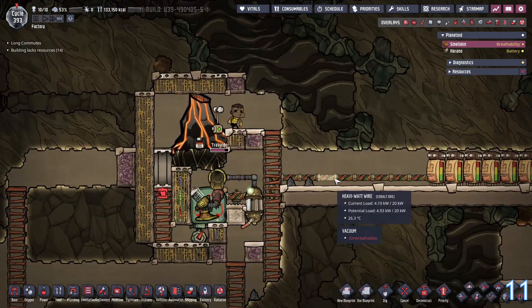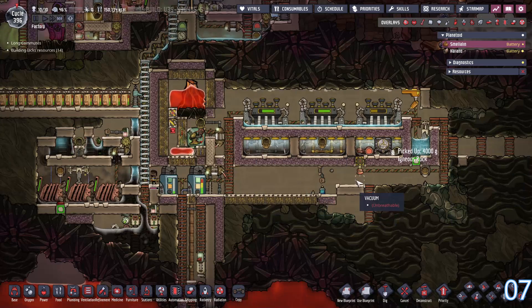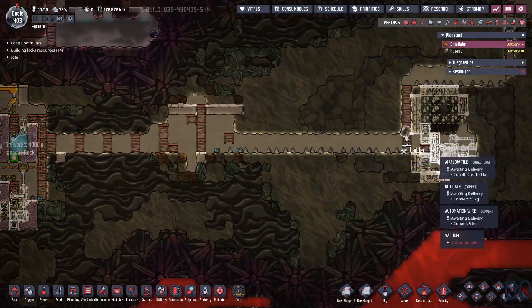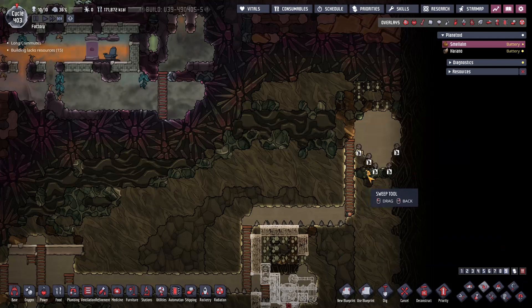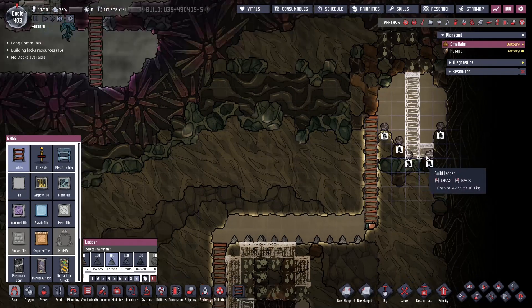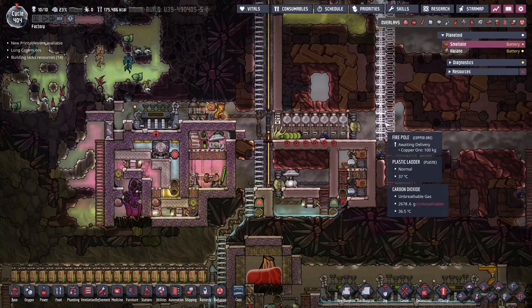Trovaldo, are you done yet? Finally. We're gonna prep to build a second turbine hole here — it's a little bit of a different design. Now he can finally get to work. We're gonna need to get this coal ASAP. Let's grab it. And then we need to build a ladder here. The other thing we want to do is install this fire pole over here.